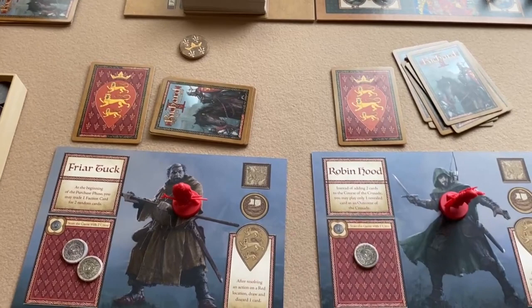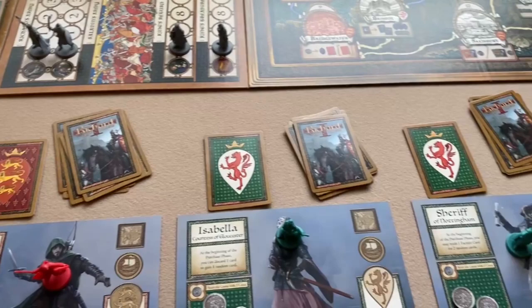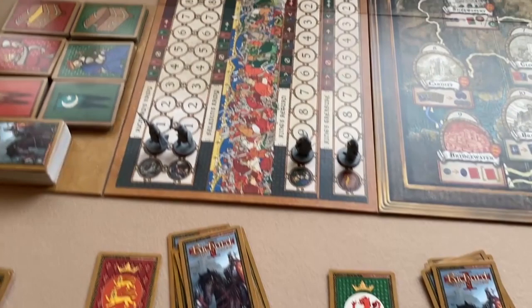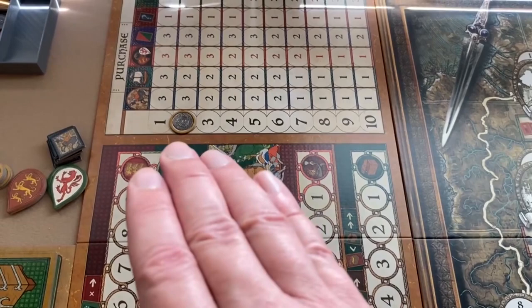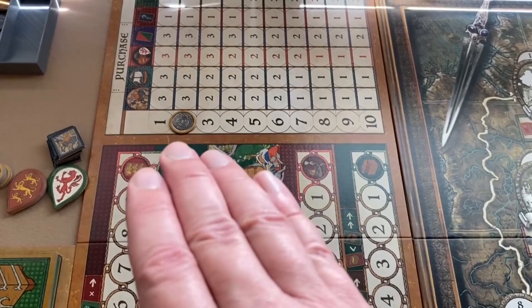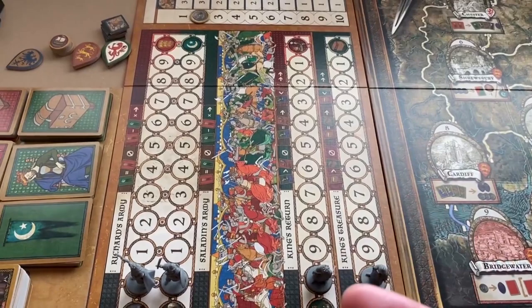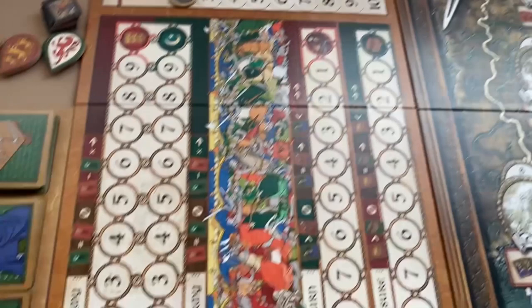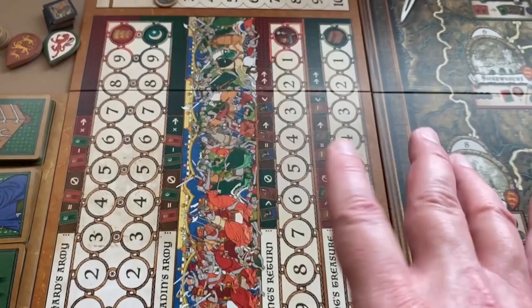If playing with a neutral player, the only way they can win is if none of the four tracks — Richard's army, Saladin's army, King's Return, or King's Treasure — trigger the end game. The neutral player only has a chance to win if the game ends because round ten is completed. If round ten completes before any track reaches its end, the neutral player gets three bonus prestige points, and then it's just whoever has the most prestige points among all players.